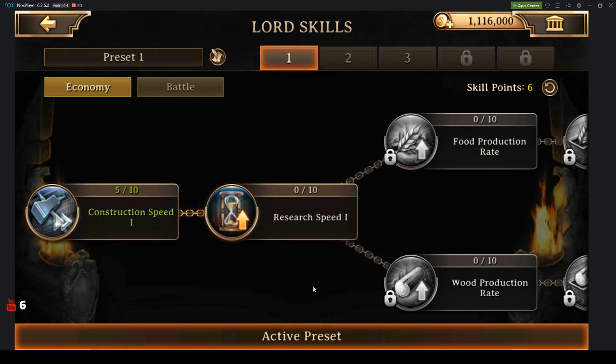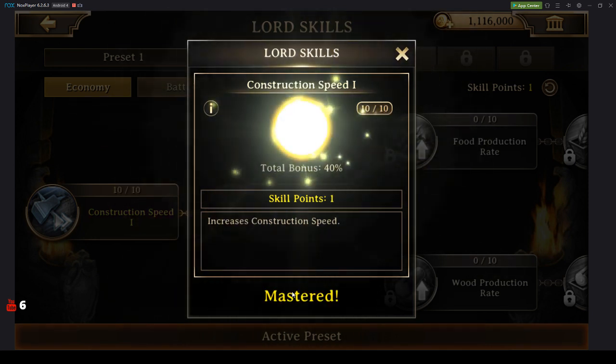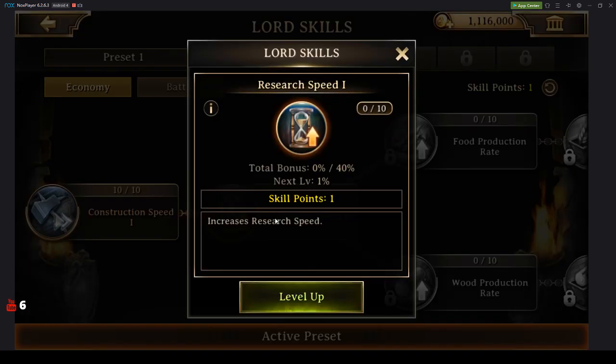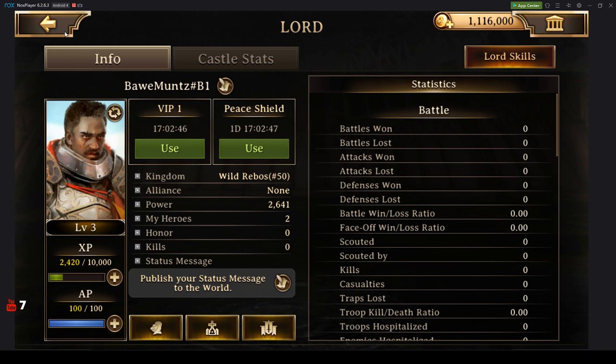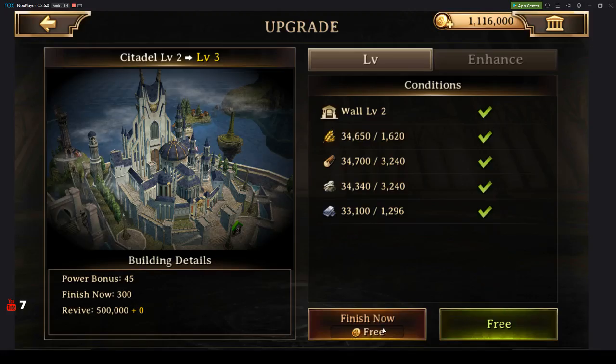Now we have some skill points. Lord level — it's all the same. With that regard, I'm putting it all into construction speed. Tonight we're here to construct, we're here to grow. But I also want to put a lot into research speed, because this is where I can get a lot of my good stats for resources. We're going to be focusing on that.